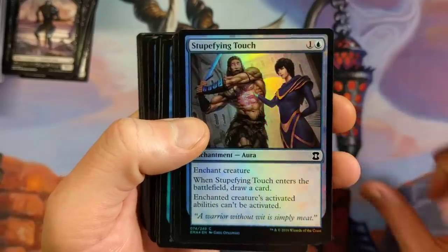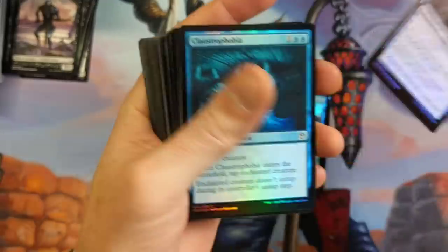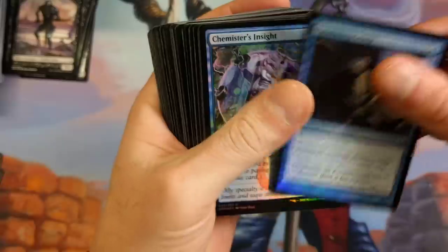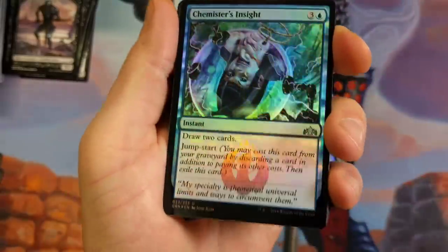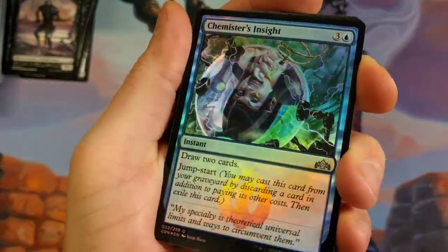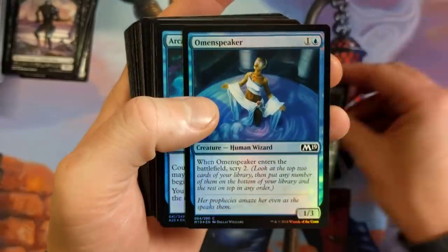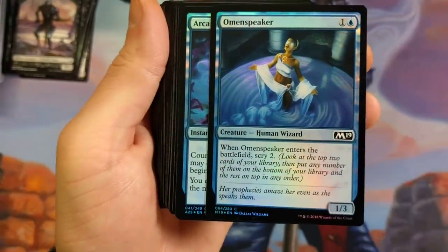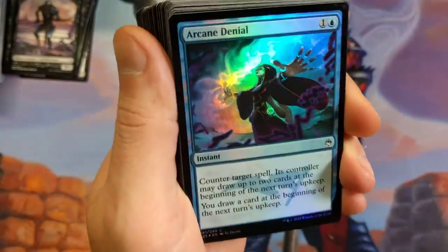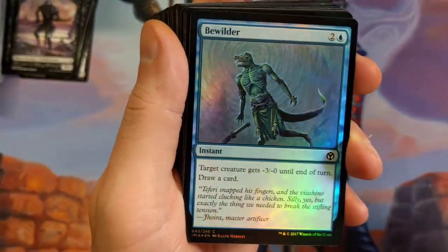Whirlwind Adept, Stupefying Touch, Claustrophobia, The Grasp. Chandra's Insight Foil — dang, man, that's probably a pretty penny, no joke. That's nice and shiny. Sapphire Drake, Aether Tunnel. Omen Speaker — Arcane Denial Foil, that's another cool foil. Manaleak Foil. I just get so excited with foils because they're so shiny. I feel like I'm a baby just looking at shiny stuff.